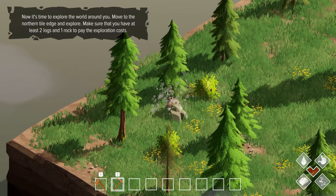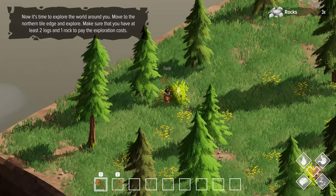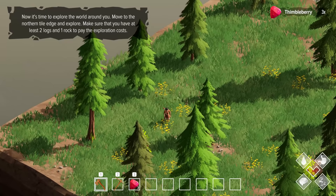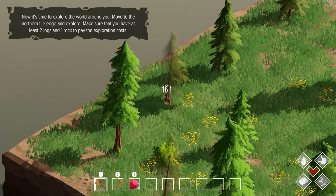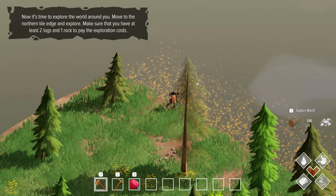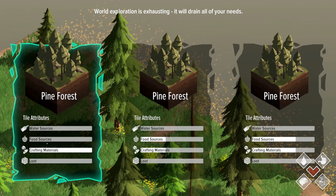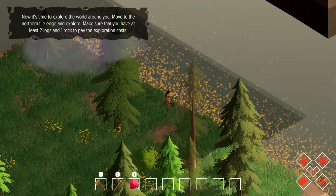I'm gonna guess we can select number two and hit this guy. Now start to explore the world around you - move to the northern edge of the tile, make sure you have at least two logs and one rock. Pay attention to exploration costs. We need more thimbleberries, and let's grab some more logs too. T to explore world - so we need two logs, one rock, and then we could pick pine forest. You can see right here there are different resources available: water sources, food sources, crafting materials, loot. This one is obviously the best one out of the bunch.